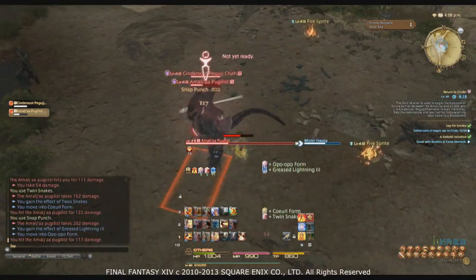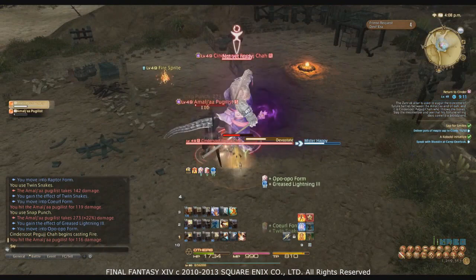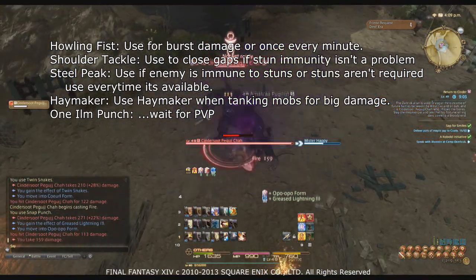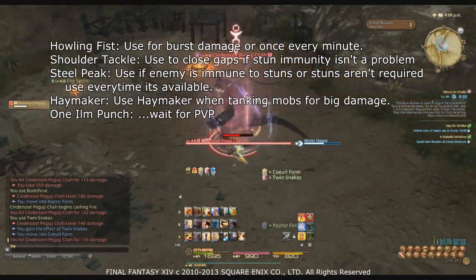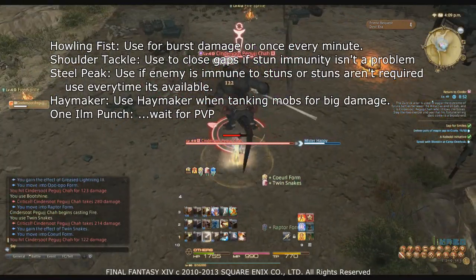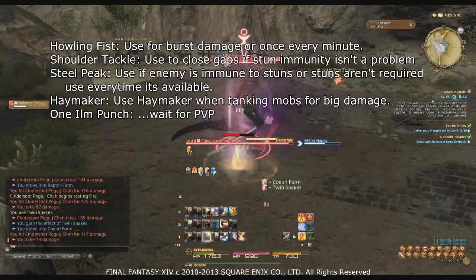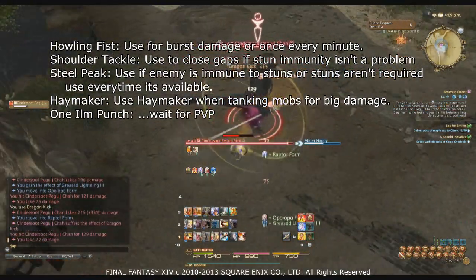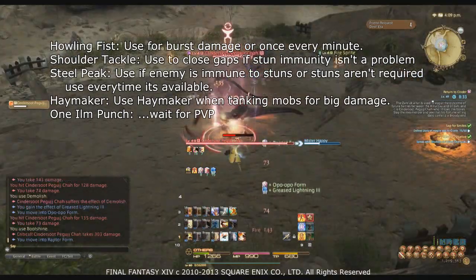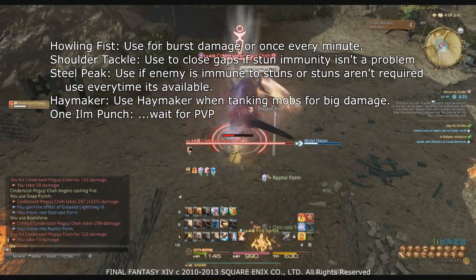Howling Fist can be used to burst down important targets once a minute. Since it doesn't sit on the global cooldown, you can use it wherever the situation is right in both single target and AoE situations, as it does line AoE damage. Shoulder Tackle should be used whenever you need to close the gap with an enemy — every second you're not hitting is a second you risk losing Greased Lightning stacks or missing DoT refreshes.